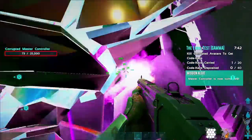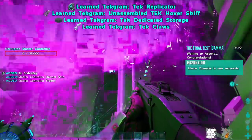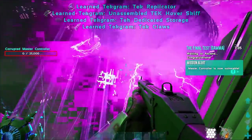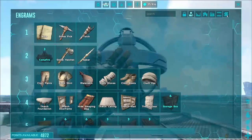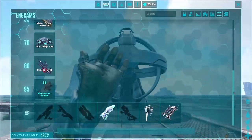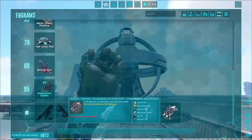By defeating the final boss, you will receive not only the Tech Hover Skiff Tech Gram, but also the Tech Gram for the Tech Replicator, the Dedicated Storage, and Tech Claws. When you've unlocked the Tech Gram for the Tech Hover Skiff, you will see it not in the Tech tab, but in the Genesis tab — right down at the bottom.